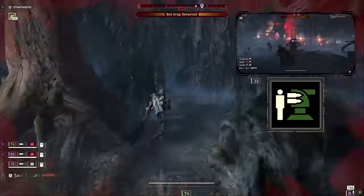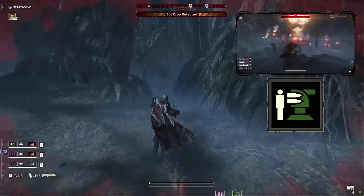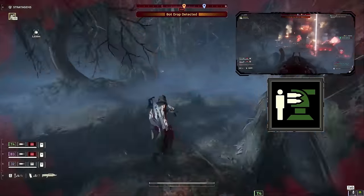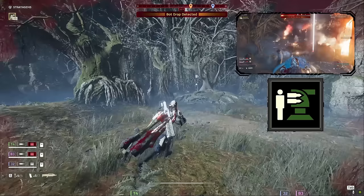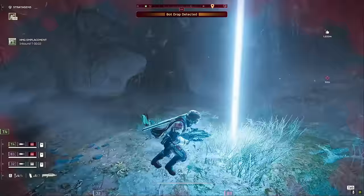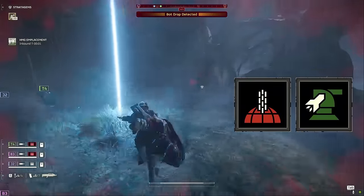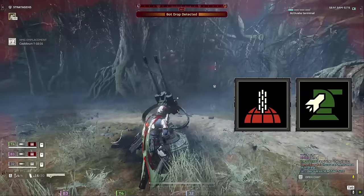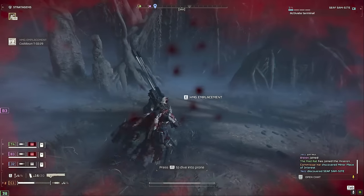Next up, we have the HMG emplacement, which is going to be our answer for factory striders and just puts a wall of lead for the clankers to try to get through. This is probably the single best stratagem in the game against the bots right now, with its large pool of ammo and massive amount of health. Last up, we have our orbital gatling barrage and rocket sentry to soften up bases or bot drops, and to give us space to retreat when we need it.